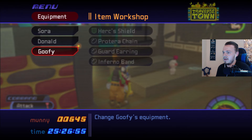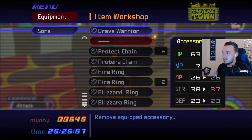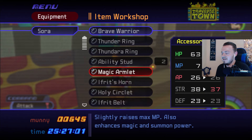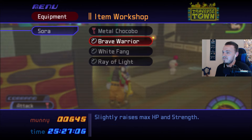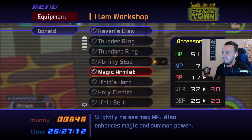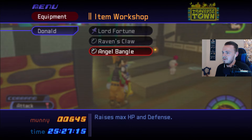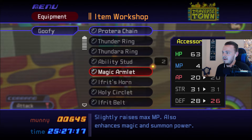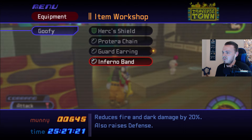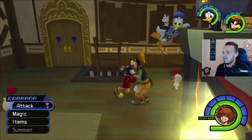Let's check out the new equipment we got. Let's check out Magic Armlet — so it lowers Sora's HP and his strength but it increases MP by one. None of these would be... yeah, that doesn't help much. Every time I try to switch out an item with the one they already have, it weakens other things. Well, at least we synthesized, so that's good.